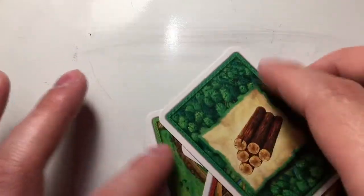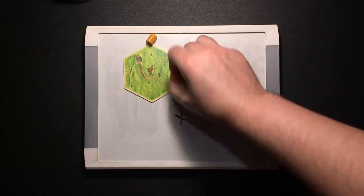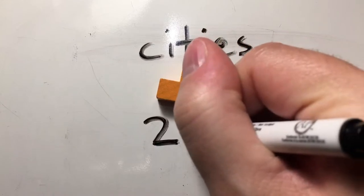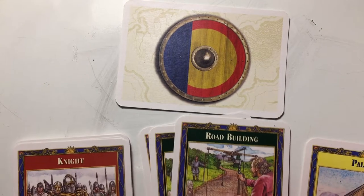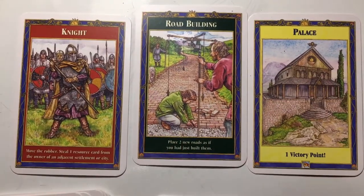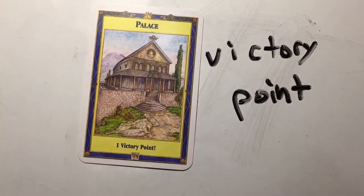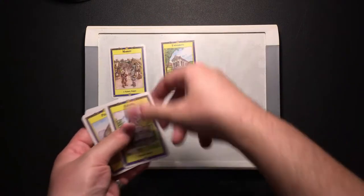Cities are just beefed up settlements, and thus require the most concentrated resources: two grains and three ores. They must replace an existing settlement, but they're worth two points instead of one, and get you two resources instead of one. Now, development cards — not too expensive, but not exactly cheap either. You need a wool, a grain, and an ore. What you get can be a red knight, a green progress, or even a yellow victory point. Yes, you can just buy points. The victory point cards stay hidden in your hand until the end of the game — either revealed to show you have the ten points to win, or in anguish as you reveal how close to ten you were. There's only five in there though, so keep that in mind.